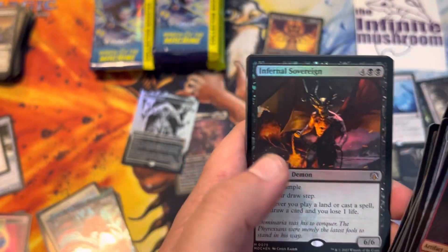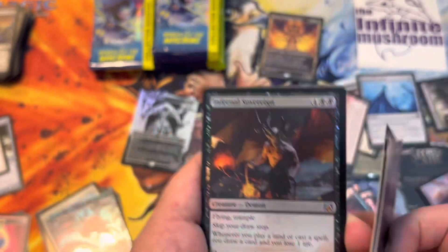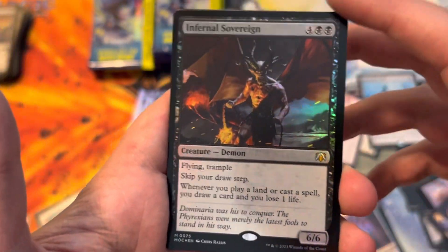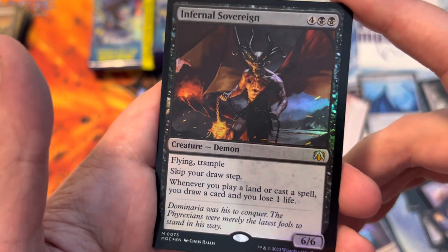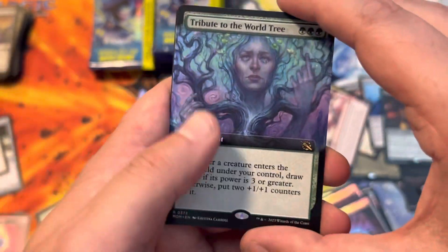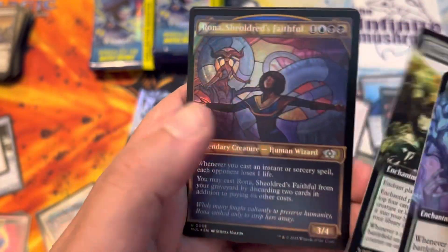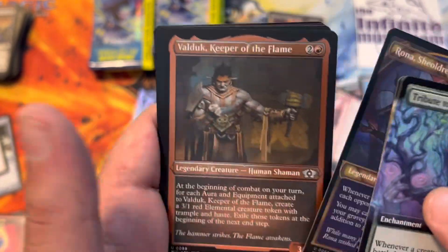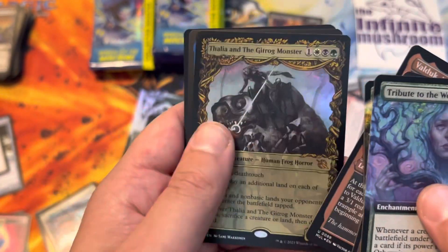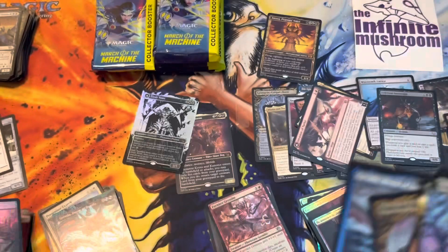Mountain. Infernal Sovereign - that's a demon. I could play that card. You can go up here. Tribute to the World Tree. Vivian's Talent. Rona Shield Rids Faithful. Valduk Keeper of the Flame. Thalia and the Gitrog Monster - the same one we got in the set, but it still looks beautiful. An etched Gyruda Doom of Depths and an incubated token.